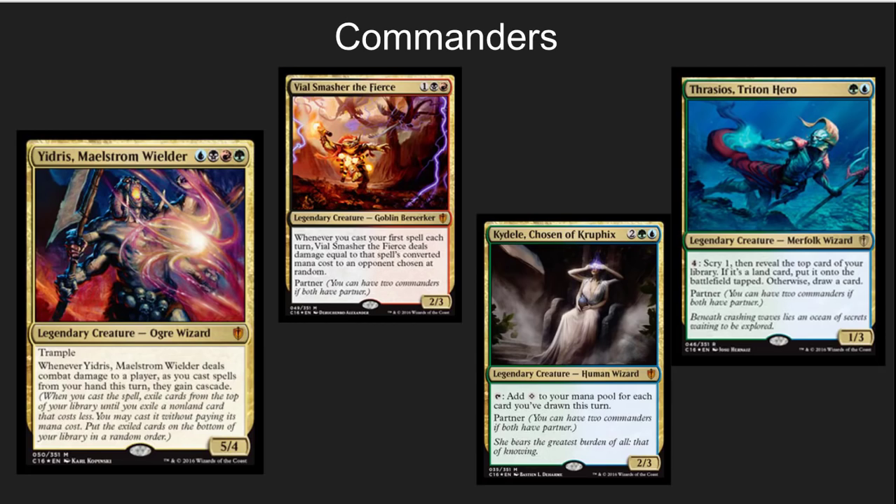The next thing you want to do is take a look at the commanders and decide which one you're going to really focus on. There is a very different feel to this deck if you go with two of the partner commanders than if you go with the primary four-color commander. You want to customize the deck to emphasize an aspect of it, pull out a few of the weaker cards, and add more cards directly on theme. There's a lot of flexibility in these decks.